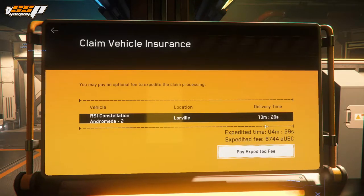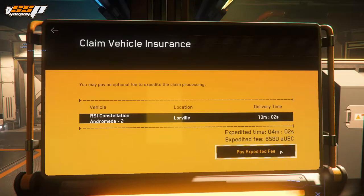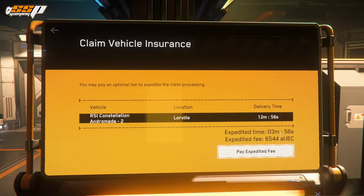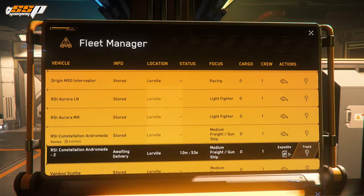If you click the button to file a claim, the timer starts counting down to zero, at which point you'll be able to retrieve the ship at this terminal. You also have the expedited time option — this is how much time must elapse before you can do the same if you decide to pay the expedited fee. As the time reduces, the fee also reduces. So if it's a matter of emergency and you absolutely need to pull your ship out sooner, you can certainly pay the fee — it's not really a huge amount.